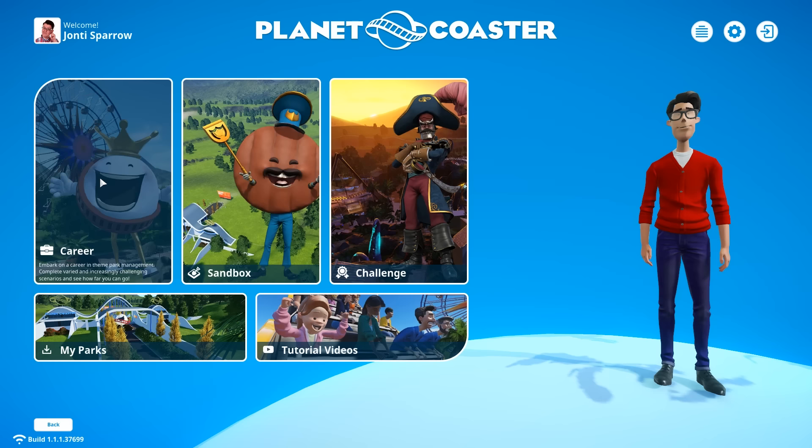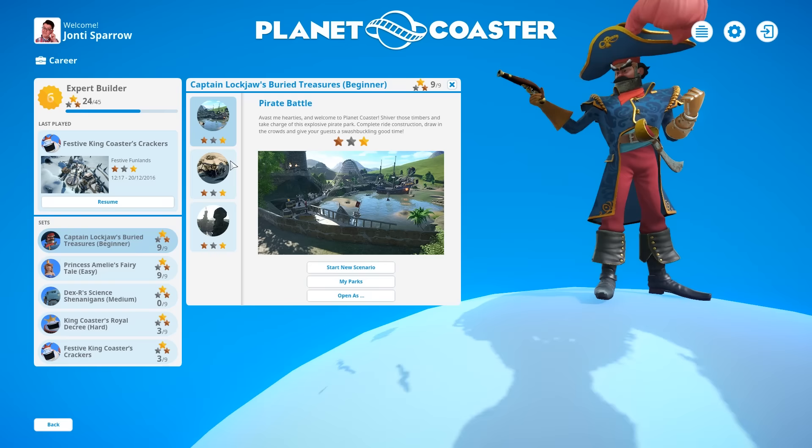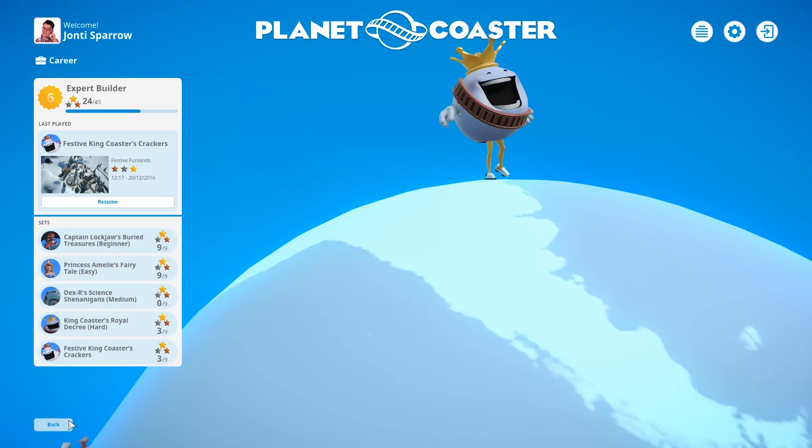Career is your scenarios — your set levels that you can complete by doing certain tasks. If you go in there you'll see there are various levels: five sets of three levels each, and each of these have specific things to tick off the list, like build certain coasters or get so many people in the park. I'd actually suggest going in here first and trying a couple of the early ones to get a bit of an idea of the gameplay.